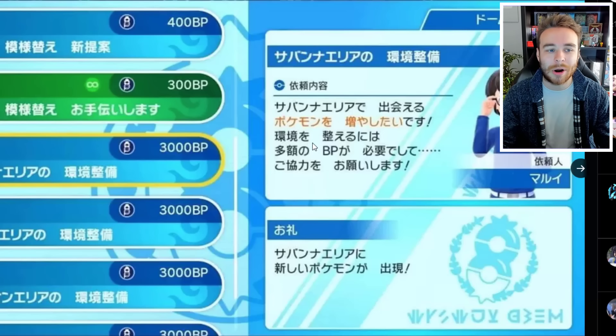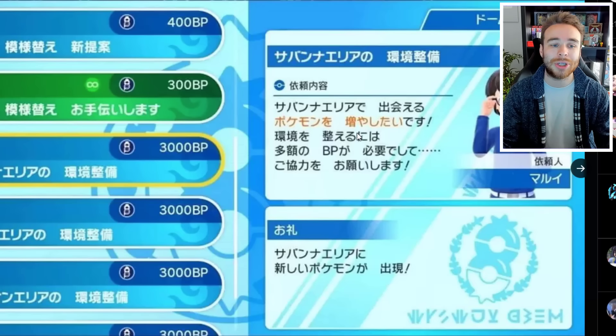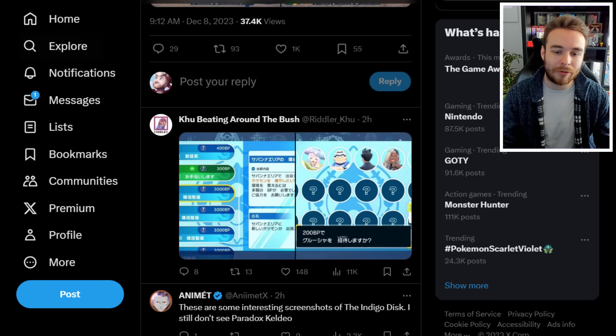We also have these screenshots, which are explained more in a tweet we'll go over shortly. This one seemingly shows Battle Points being spent on different trainers. And this image here looks to be for the Blueberry Academy League Club room showing how many people you can invite — it looks to be 23. I'm not sure if you can mix and match who you invite or if that's just the full roster of available people.